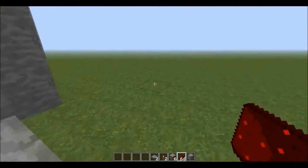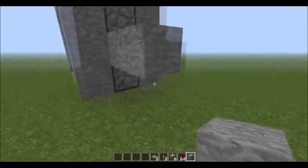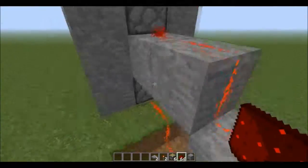And then for the other side, you just do exactly the same thing. Go down two, build out two, destroy these two. Then redstone up.